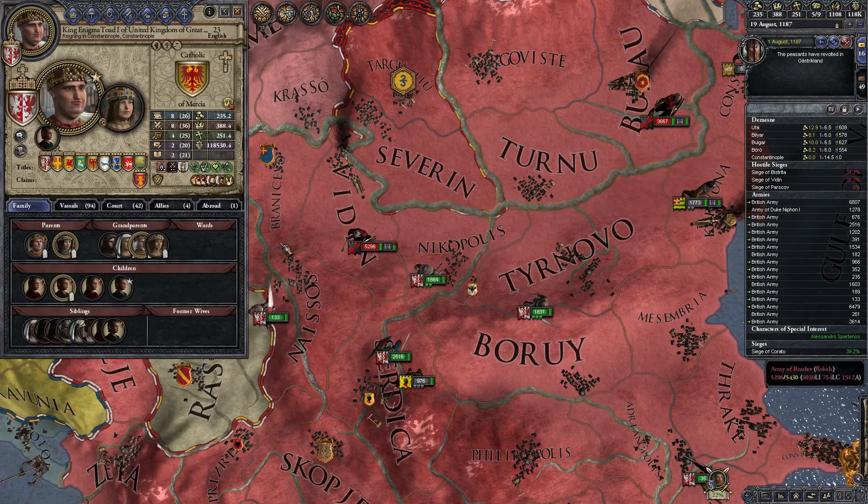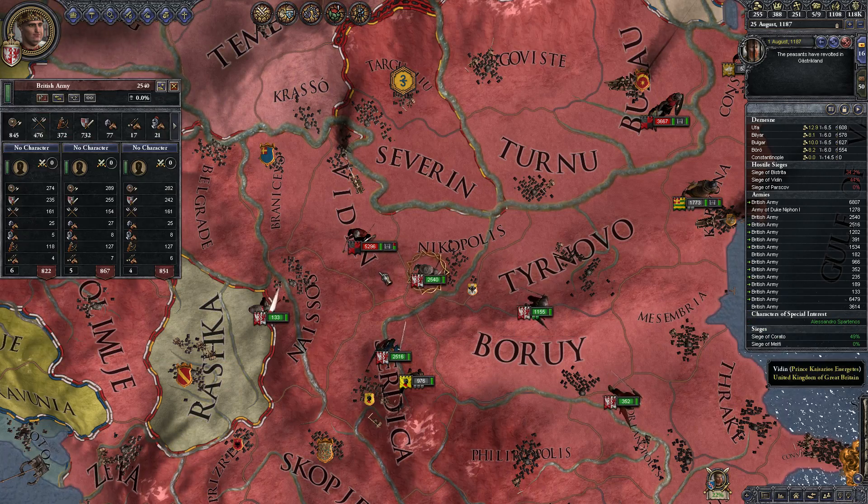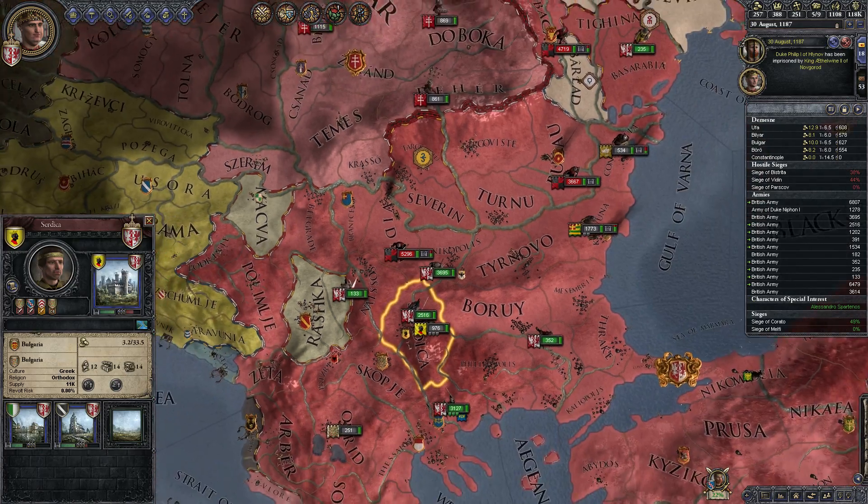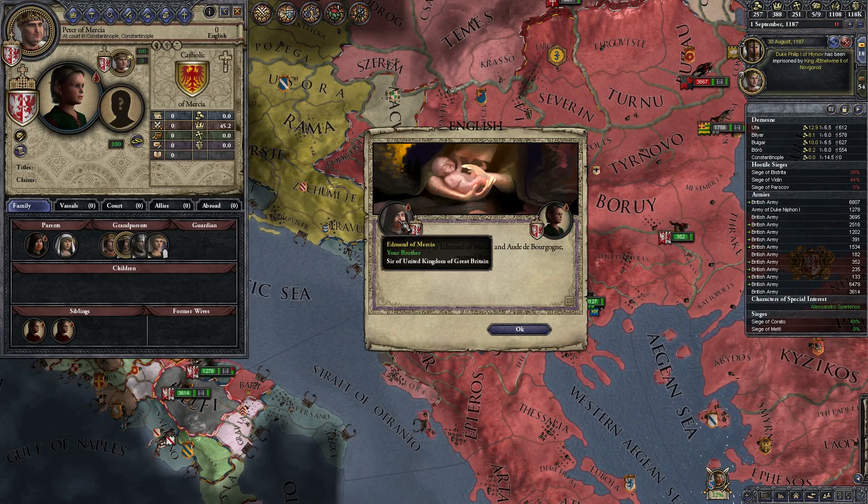Don't sleep with the court — that's just foolish. I already have a wife. We're not a Muslim; I don't need to have five women around me at all times like that one character from that other playthrough.